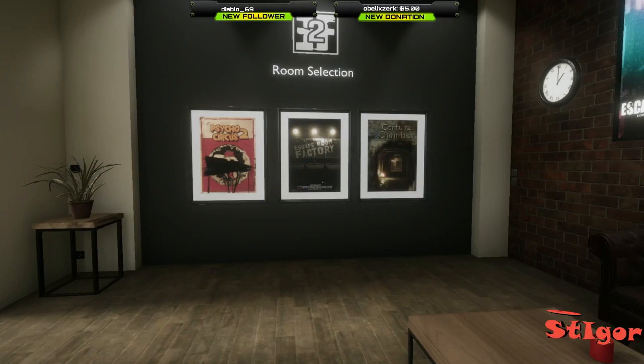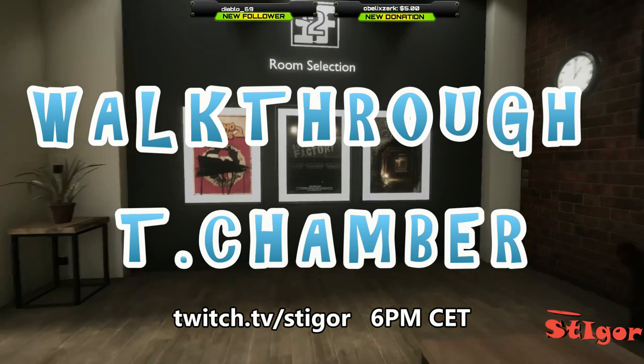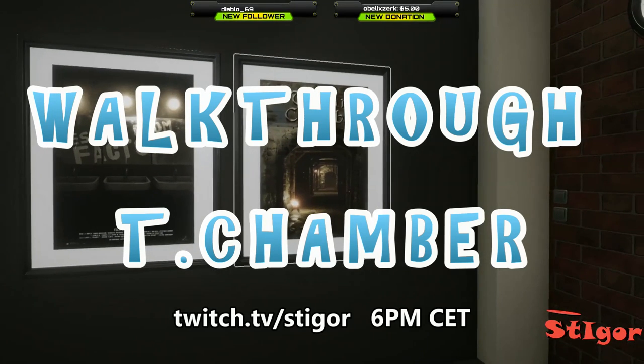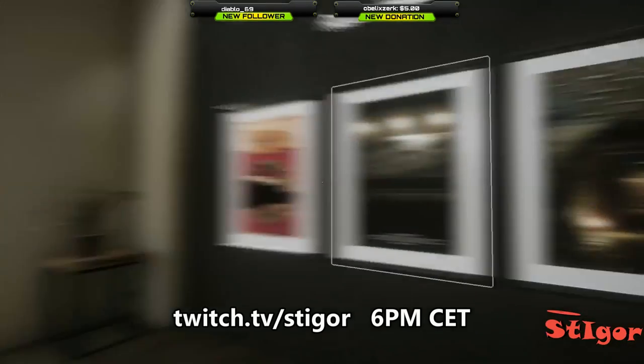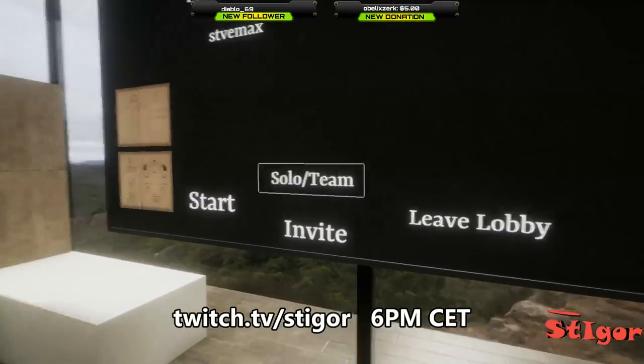Hello my friends, welcome to my channel. Today I play the third room in Escape First Part 2. The third room is the torture chamber. Let's see how we can solve this room. Select this room and start.